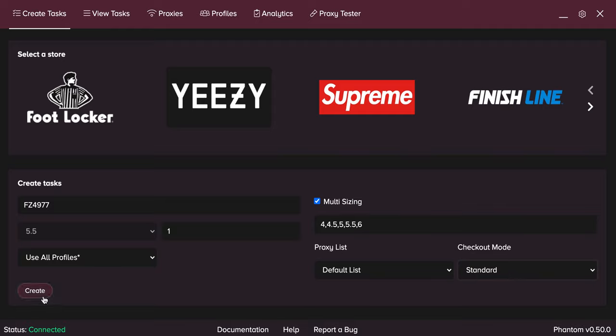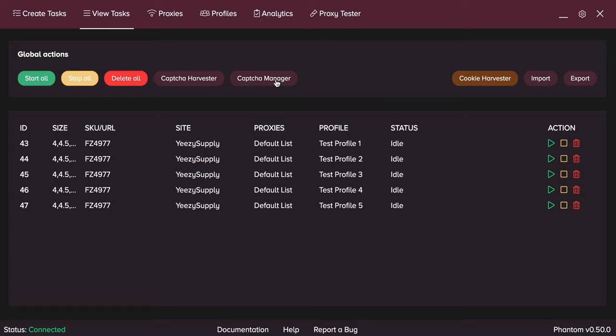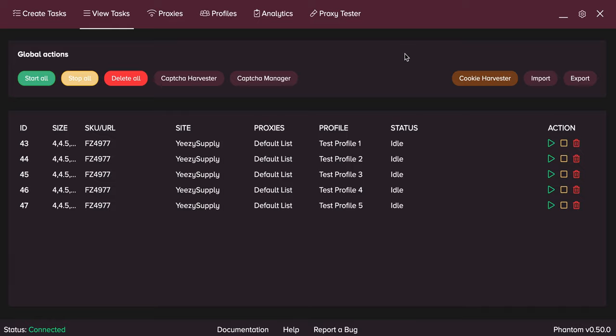Once I click create, here are all my tasks. This is where Capture Manager is — here's Capture Manager, which is basically what you need. If you've been farming your Gmails and you have a specific proxy for that, make sure you put that proxy here — that's optional. Obviously log in to your Gmail. I'm not going to do it here, but log in to your Gmail and then you should be all set.